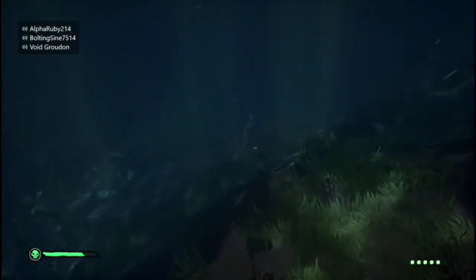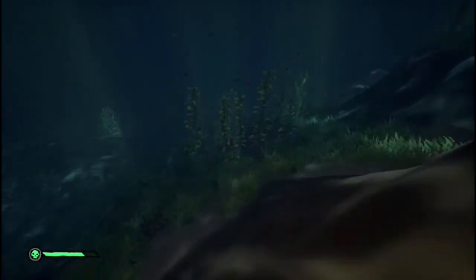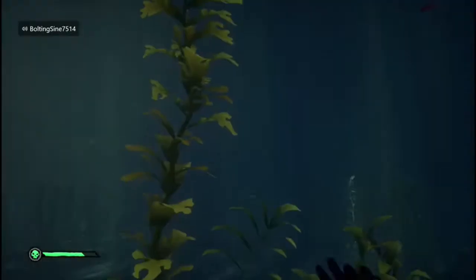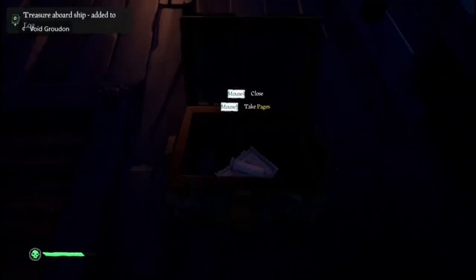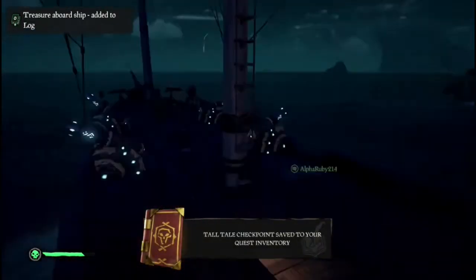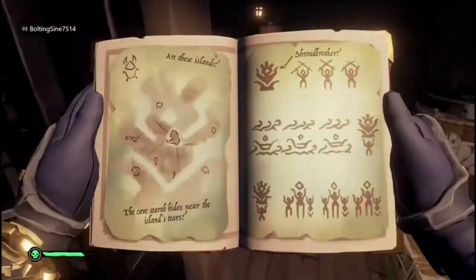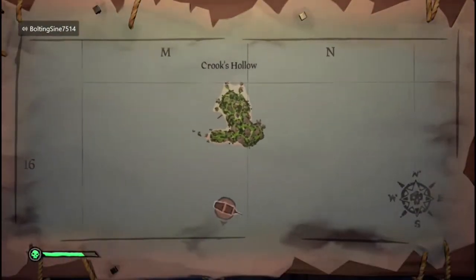You can see it shining right here. Sometimes it takes a while to find - that happened to me a couple of times. We have the extra pages and we have the scarab totem. We have to use the scarab totem to unlock a vault on this island, which is Crook's Hollow.